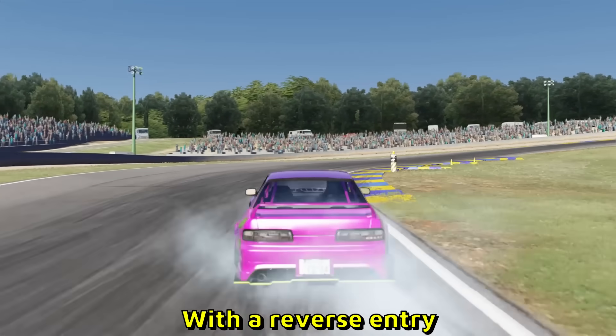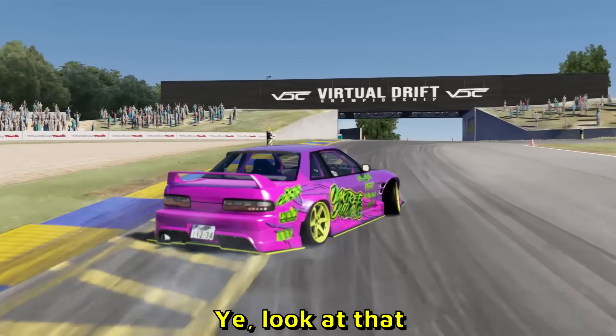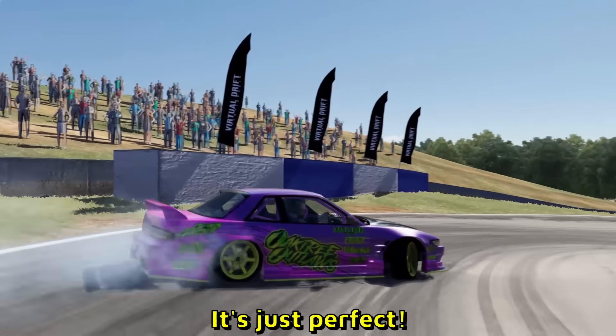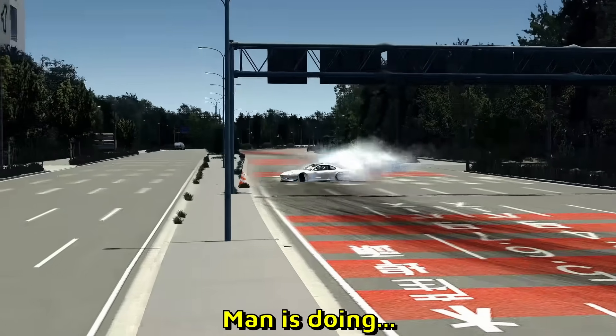Oh, that's beautiful — look at that Nissan S13 over here with the reverse entry. This is like a competitive map — Virtual Drift Championship. Yeah, look at that, bro. That camera that's following is just perfect. We gotta have an Assetto Corza clip here as well, right?